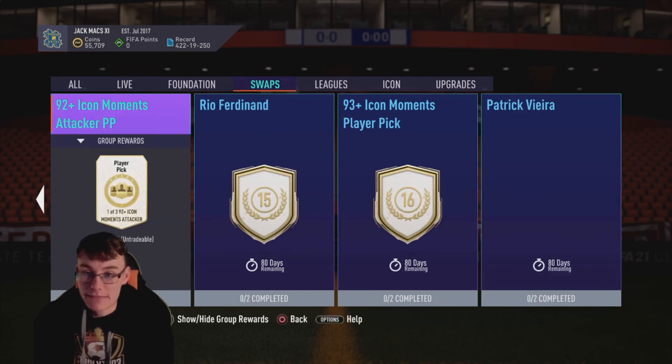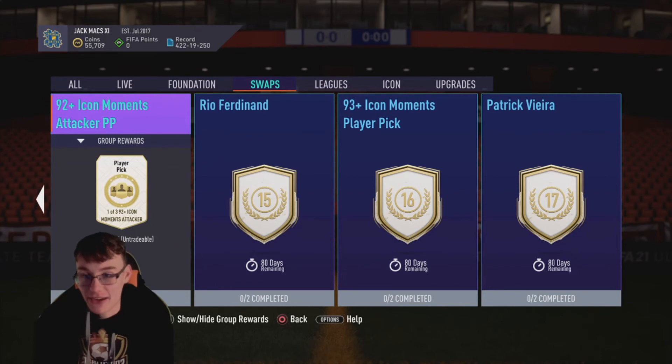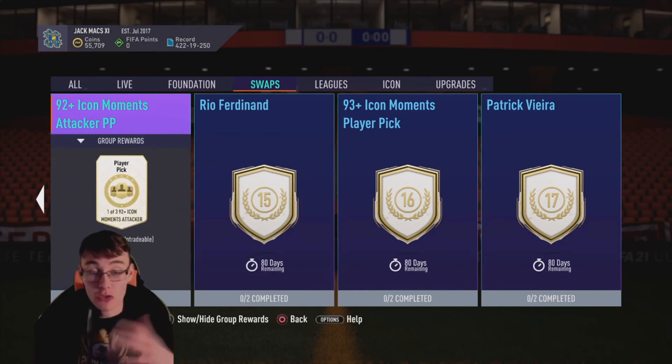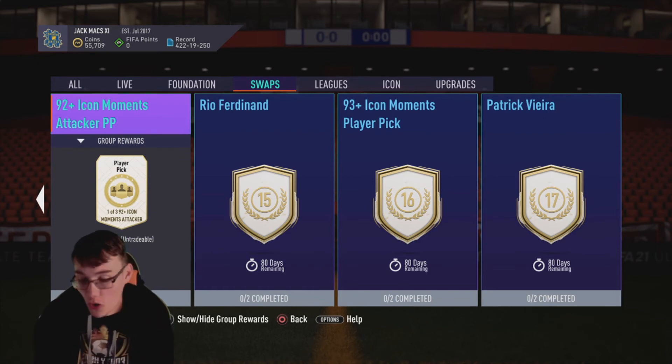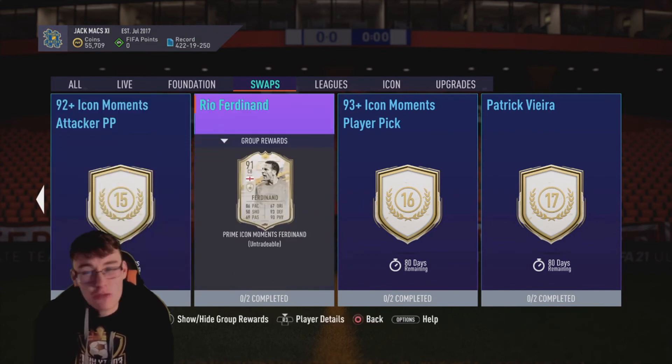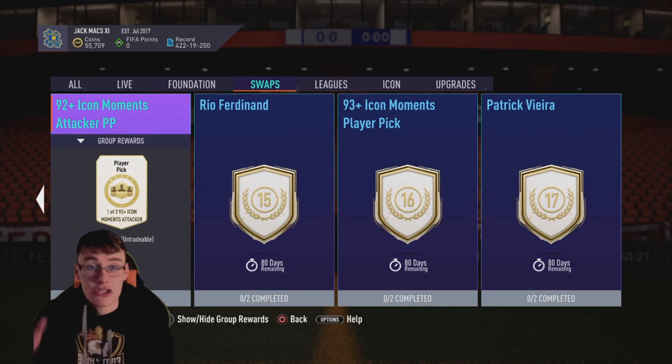Moving into the last page, we have a 92-plus Icon Moments Attacker Player Pick for 15 tokens. If you're going to grind all the tokens, this is the player pick to go for because it guarantees you an Attacker Icon Moments and it's a player pick — all the boxes are ticked. It's a very good option. It wouldn't be my go-to, but if you're going for a 92-plus Icon Moments attacker and it's a player pick where you get the choice — not a bad option at all.